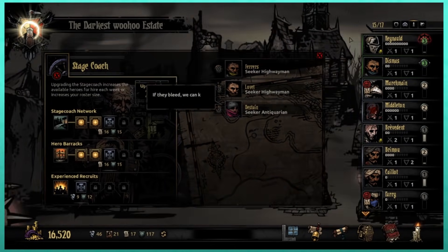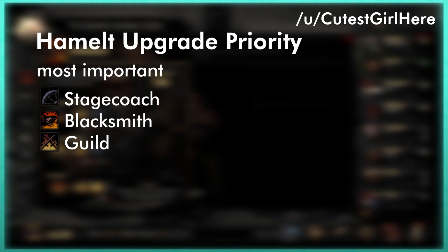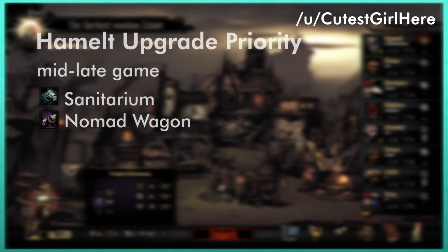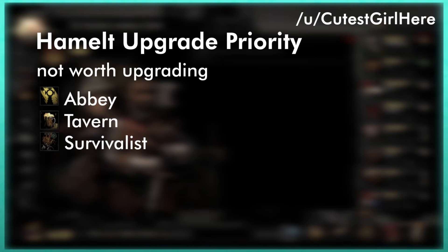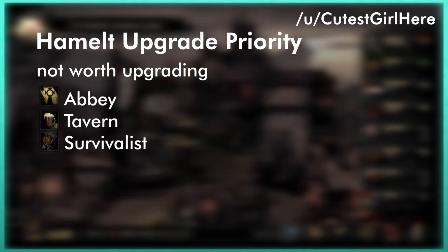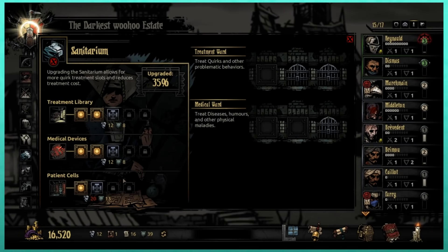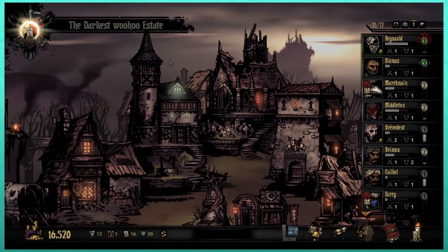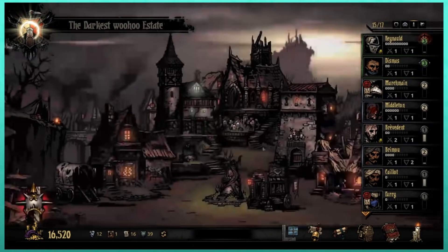Outside of the dungeons: upgrade the Stagecoach, Blacksmith, and Guild first, as they're the most important buildings in the Hamlet, providing a constant supply of heroes along with the means to upgrade them. Other buildings like the Sanitarium and Nomad Wagon aren't worth upgrading until mid or late game, while the Abbey, Tavern, and Survivalist shouldn't be used nearly often enough to be worth upgrading at all. If you're playing without districts and need to rely more on standard upgrades, it's better to upgrade the Abbey for stress relief rather than the Tavern, because the Tavern shares heirloom costs with the Guild.